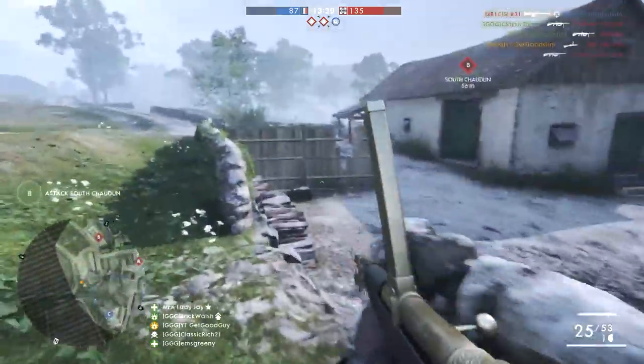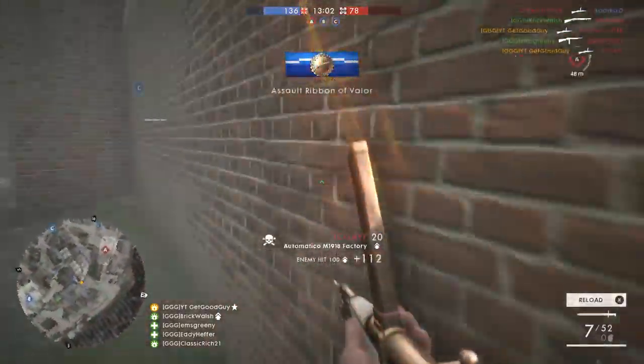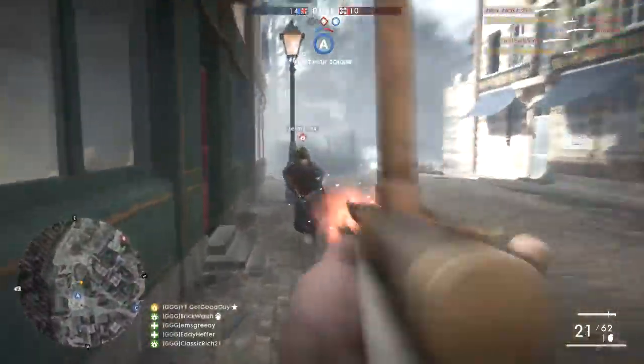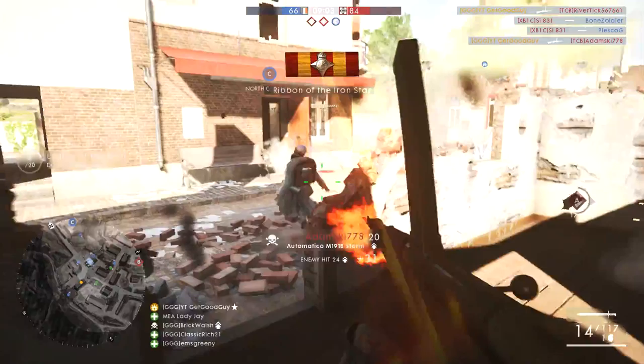Some of you may feel that I aim down sight too much with this weapon. I had this comment a lot when I reviewed the MP18, and I went back and rectified that. This time I was playing this way absolutely on purpose. Yes, the Automatico excels at hipfiring and I do use it, but I also use ADS when I feel it can help. The aim assist in Battlefield 1 means I can snap to the target to land bullets quickly, so if I'm missing while hipfiring I can regain the advantage by aiming in, or I can spray with hipfire to land initial damage and then secure the kill by aiming down sight. Give it a try — it's really effective.